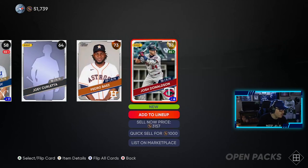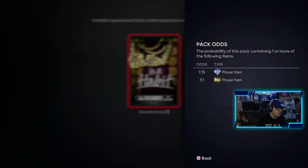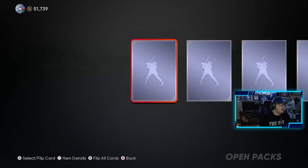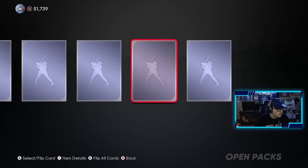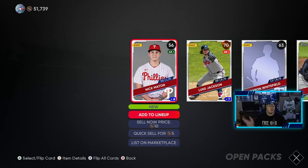Gold player — Josh Donaldson, not the diamond one, but we'll take that. Now we are on to the last one. One more diamond — let's end off the video with a diamond. It's a gold — Chris Bryan. Hey, we can't complain. We pulled a Trevor Story, so we did pull a diamond this video. We really can't complain.